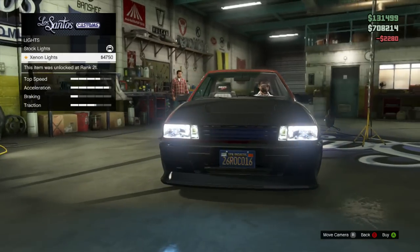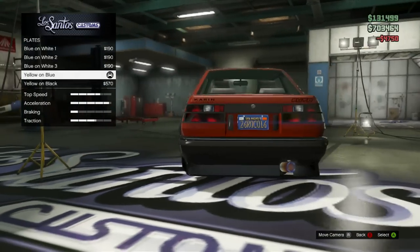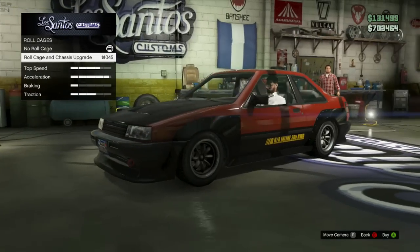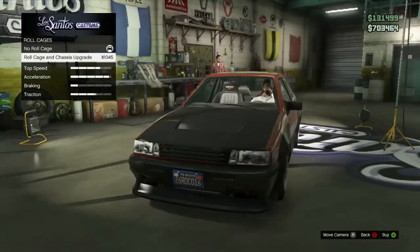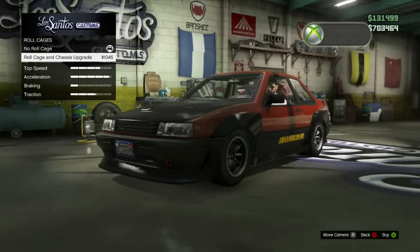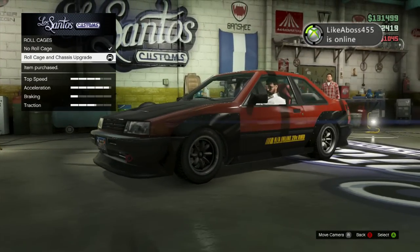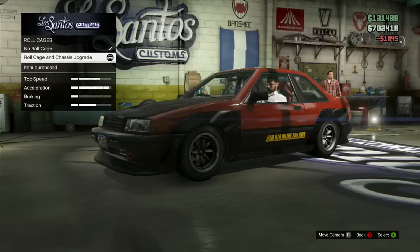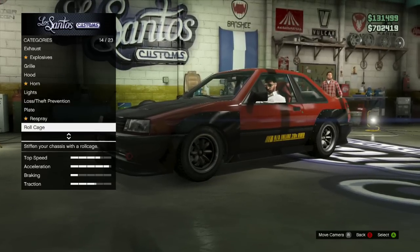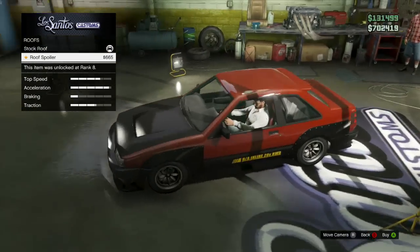We'll save the horn for later. Xenon beams, definitely. For the plate we can come back to that. Roll cage — all it gives us is a racing seat and a very discreet roll cage. I'm going to go with that. I don't like roll cages that are crazy all over the place with tons of scaffolding, but this one is a nice discreet option.